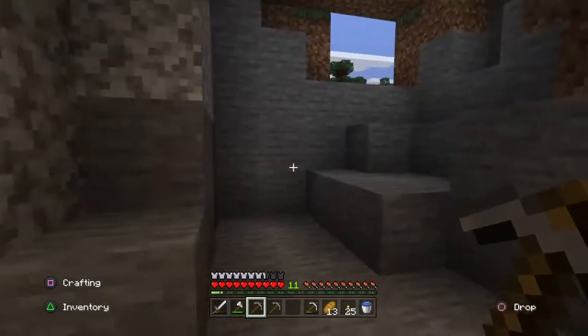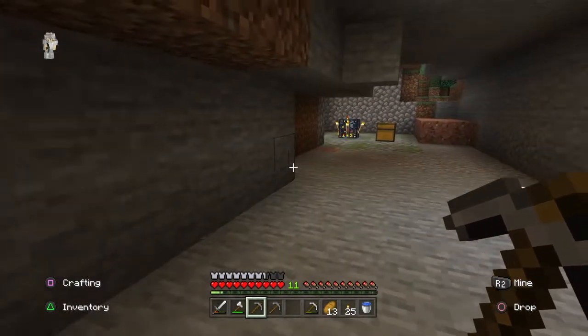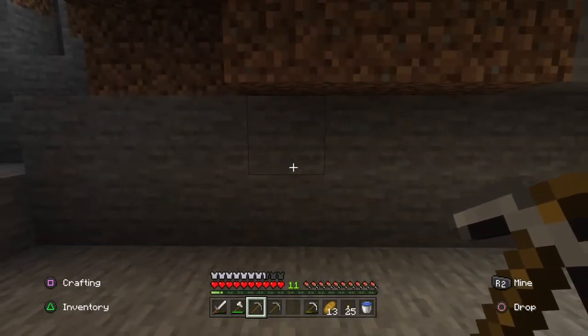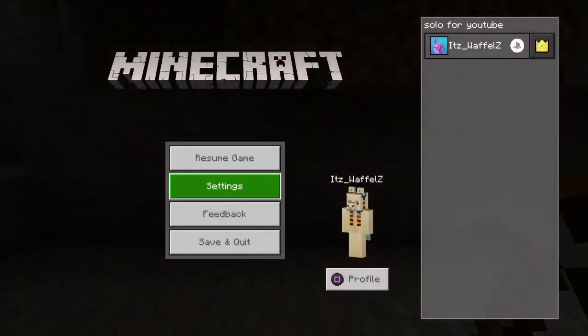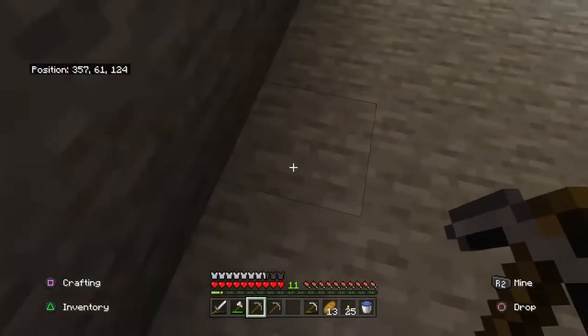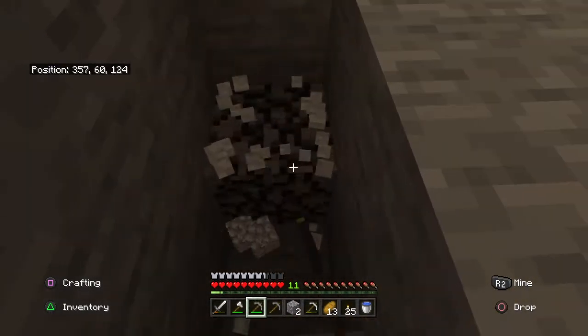This is probably where we're going to be making our strip mine. One thing I need to do first is turn on coordinates, because if you didn't know, Y12 is where you can most likely find diamonds if you search around. Coordinates are now on, which is good, and I guess we can start mining now.